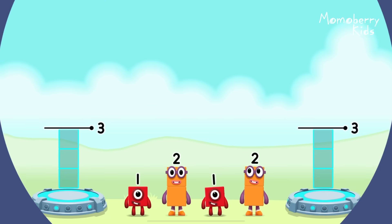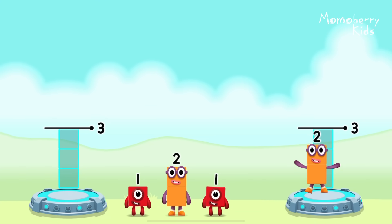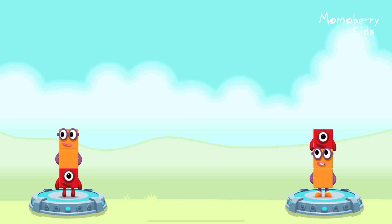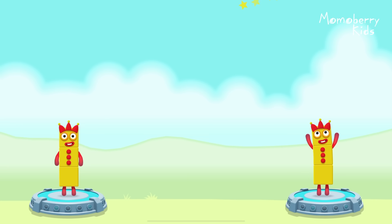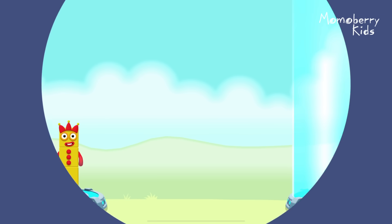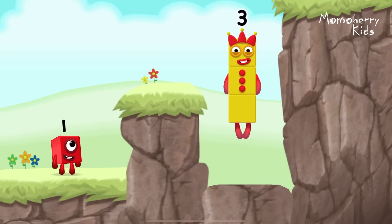Share the number blocks evenly to make two groups of three! Two, one, one, two — one plus two equals three, two plus one equals three, three equals three. Yes!